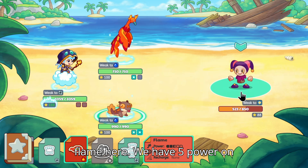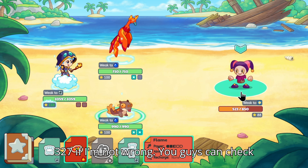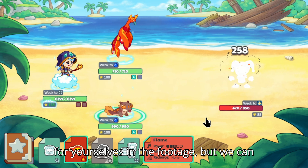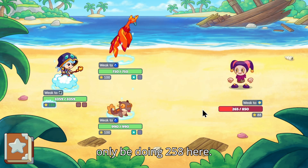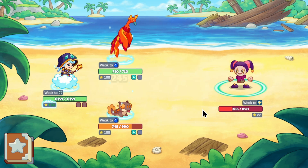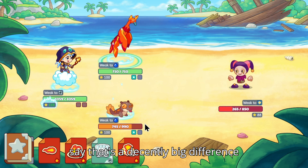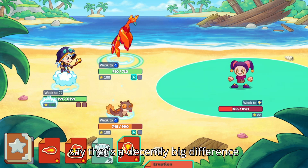This is Flame here — we have five power on this flame spell. The last one was 327. Now we can only be doing 258 here. Is that a huge difference? 327 versus 258 — I would say that's a decently big difference.